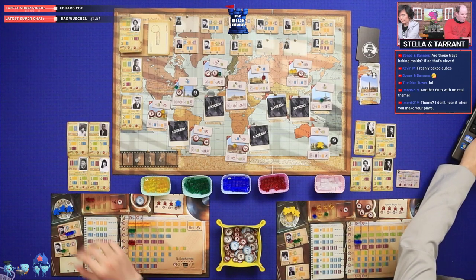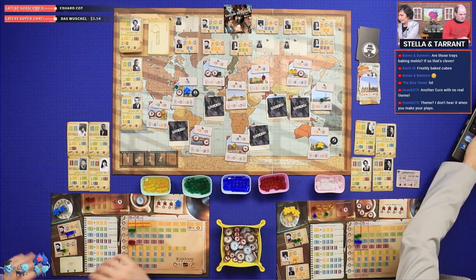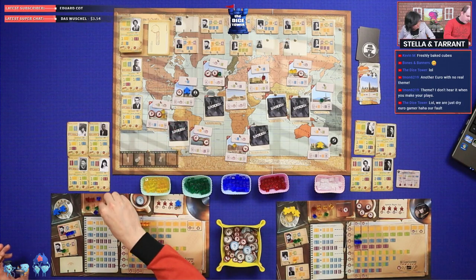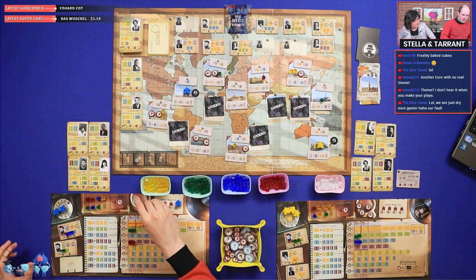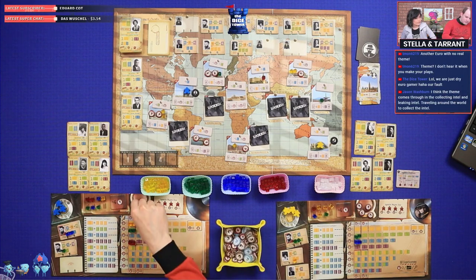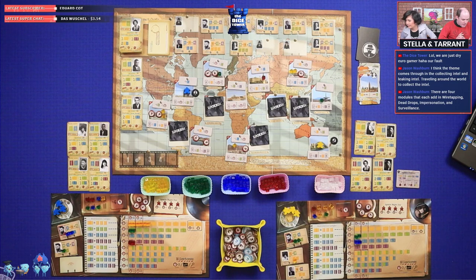Taran goes to New York and gets two blue intel, one green, one yellow, and one influence — plus five more from the board. At the black market he hires his fourth agent and picks up another handler. He looks at which handler will be most useful given his current resources.